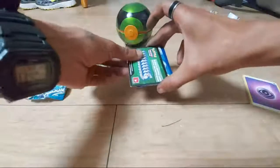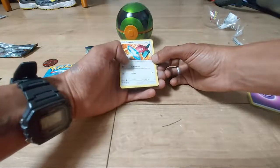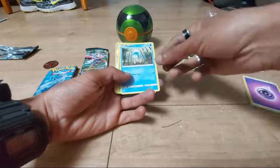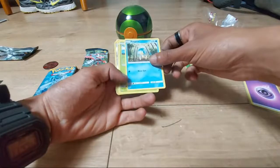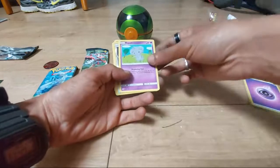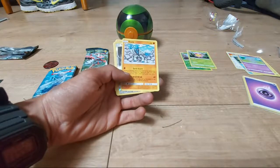Green code card first. Porygon — 130 is its number, only 60 health points; Code Check and Beam are its moves. Panpour, 70 HP, Water type, move of Water Gun. Pansage, 70 HP, Grass type, move of Vine Whip. Espurr, 60 HP, Psychic type, move of Perplexing Eyes. Sawk, 90 HP, Fighting type, moves of Brick Break and Quick Guard.